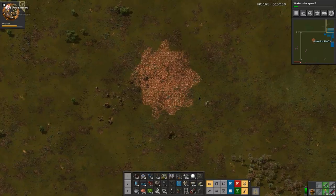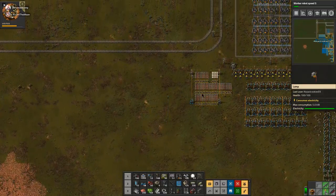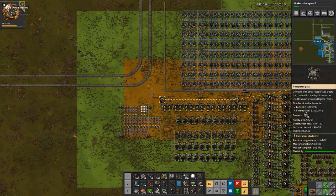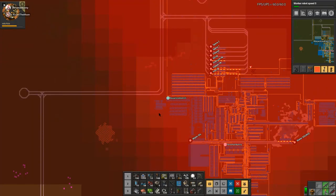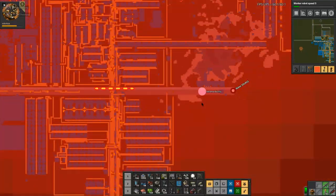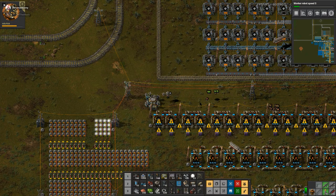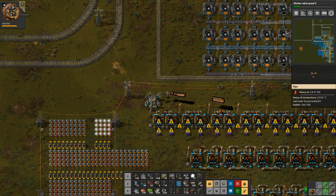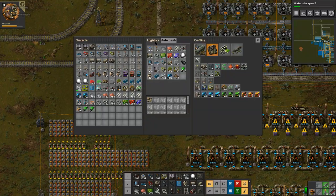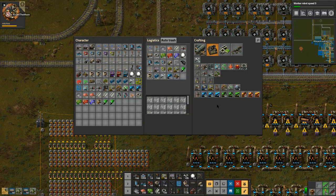It seems like nature did a lot of work putting it there. Yeah, but why should I care? I don't. That's why I asked the question. It's respecting the work that was put in. So instead of deconstructing everything — there we go. I need these radars. I'm sick of them, robo-pals. Once I get rid of that, I want like 30 pump jacks.